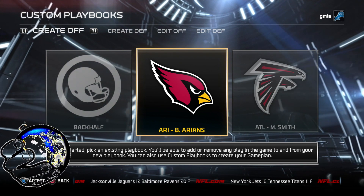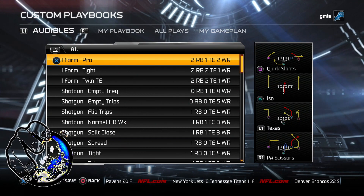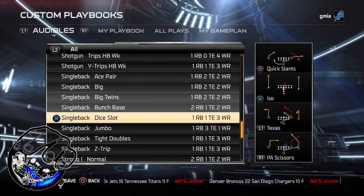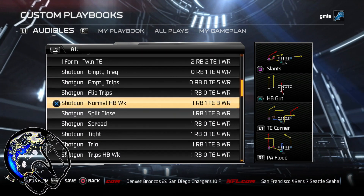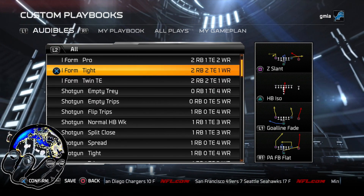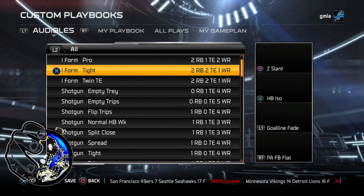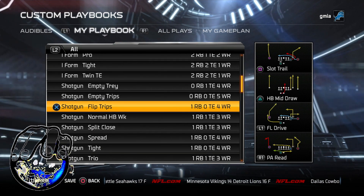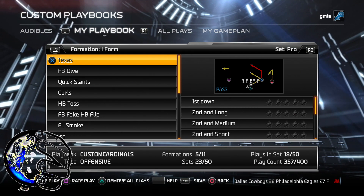You go to custom playbooks and you just pick a playbook. This shows you the audibles and everything that's already in the playbook. You should start with a playbook that you use a majority of the plays with. For me, I use several different offensive playbooks, so I'll go in there and see the ones that I want. You look at it, okay, I'm going to use I-Form Pro or whatever, and you look at the audible section so you know what's in there. From the My Playbook section, you could just start deleting the things that you don't need.